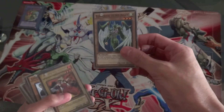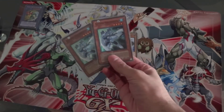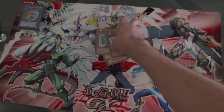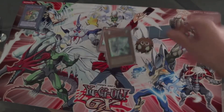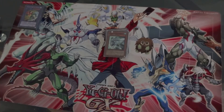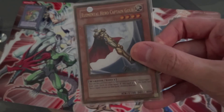We're gonna start with the E-Heroes: Avian, Featherman, Burst Lady, Clayman, Sparkman, and two Bubblemans — in season four Jaden has two Bubbleman, so you can add two. Make sure to use his anime effect: you get to draw two cards when he's summoned while you control no other cards on the field. It's the more original way to run Bubbleman for Jaden.